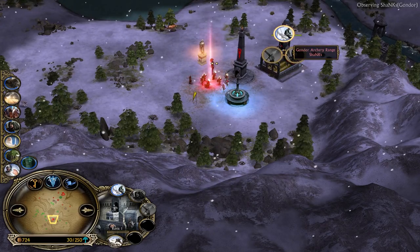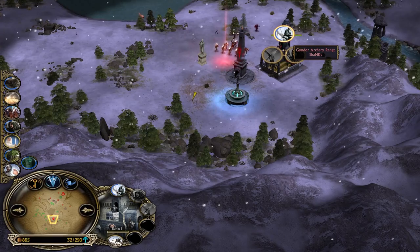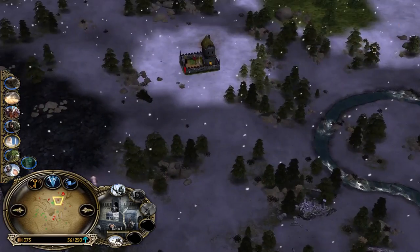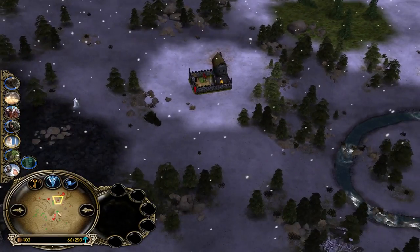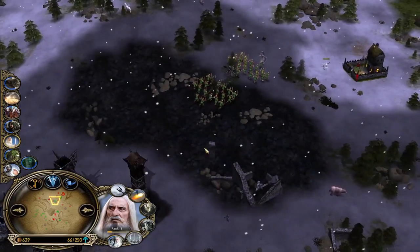I'm making an archery range too because I need firepower — if you only go for Gondor Knights, your opponent can just make pikemen to counter. We need a mix: infantry to fight against his army and heroes, cavalry for map control. A level 3 farm with the marketplace gives a great chunk of money — 29 resources, which is pretty nice.